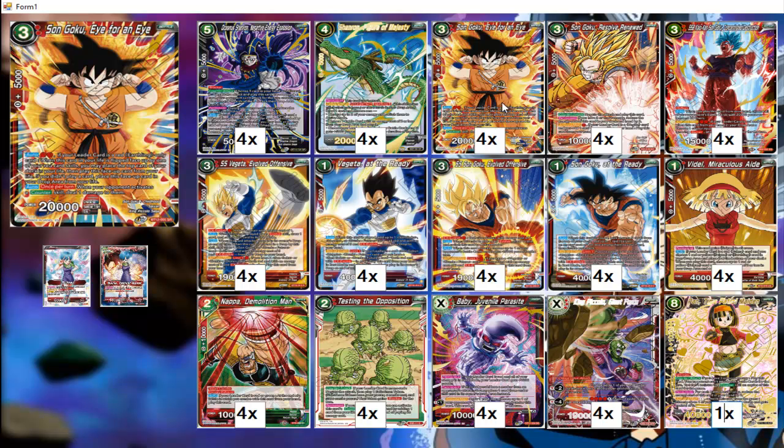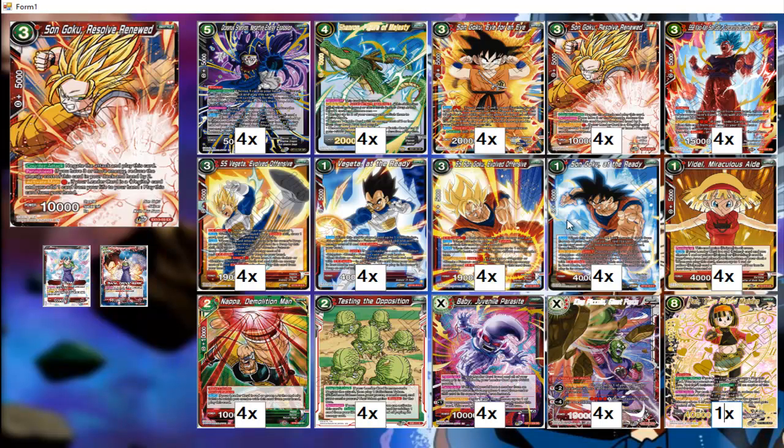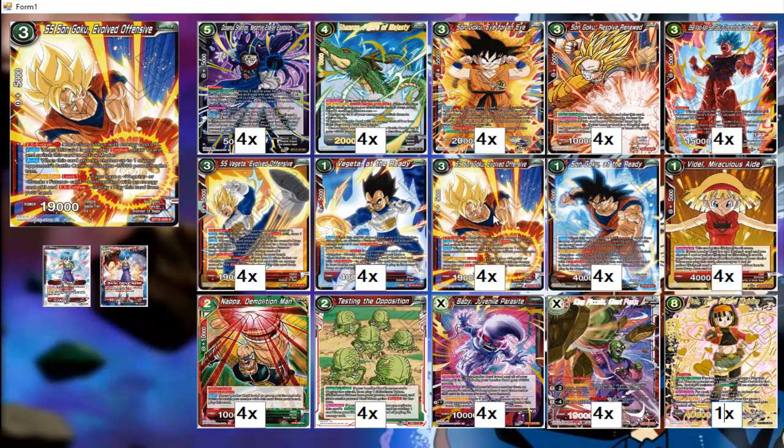They all become blockers too, so you'll get to block and burn — keeping your defenses up while burning your opponent left and right. Goku lets you search, he'll become a blocker, you'll be able to use him to block and search something else — that's a plus.